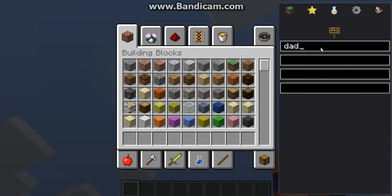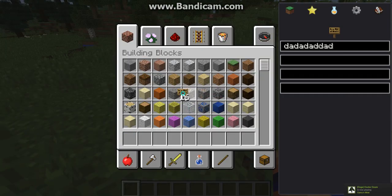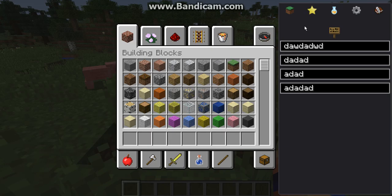You can also make custom signs — da da da da da — and it doesn't just say that when you push it down, that is so cool. That is really, really cool.